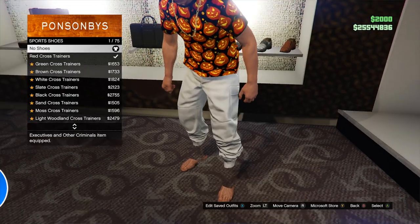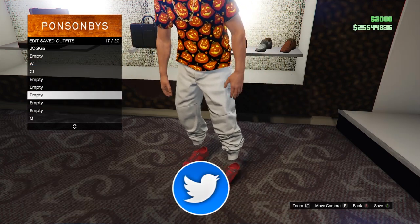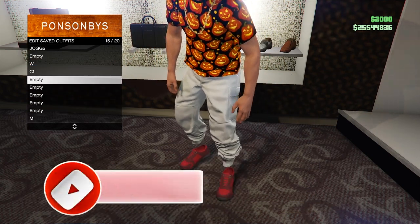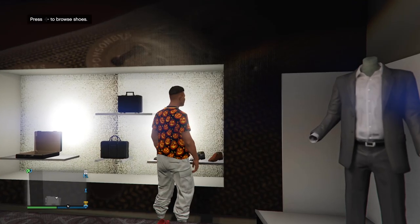Go to the shoe section, go to sports shoes and select the red cross trainers. This is the component to merge the shoes onto the outfit. Now this component also works on the female character. Now save this outfit — this is going to be the outfit you select on console 2.